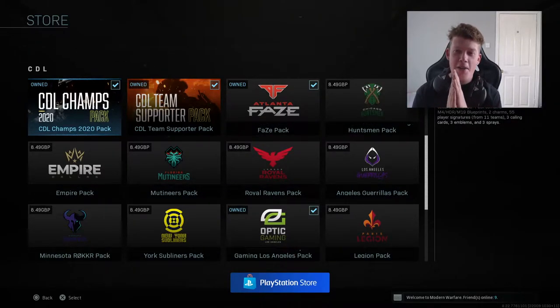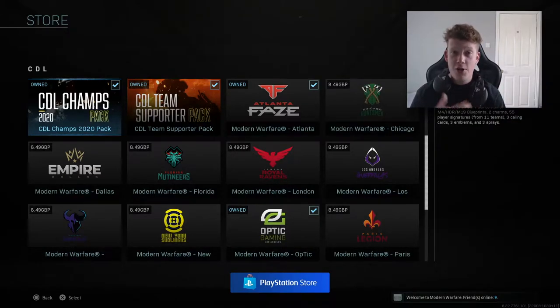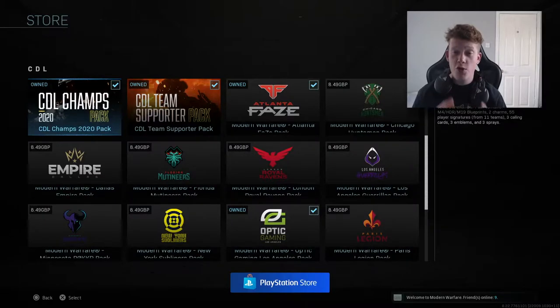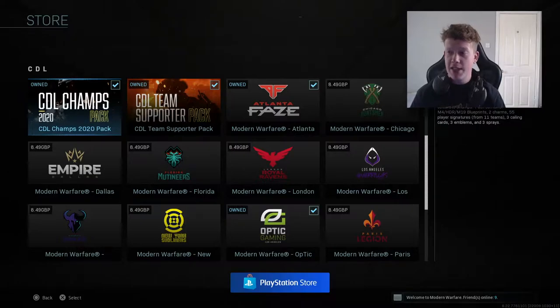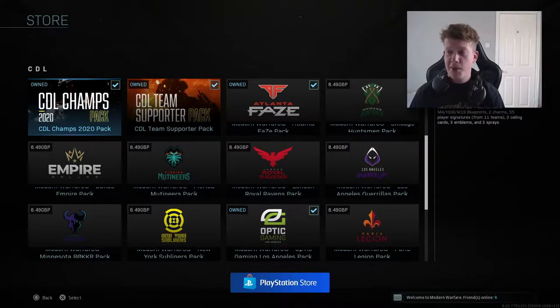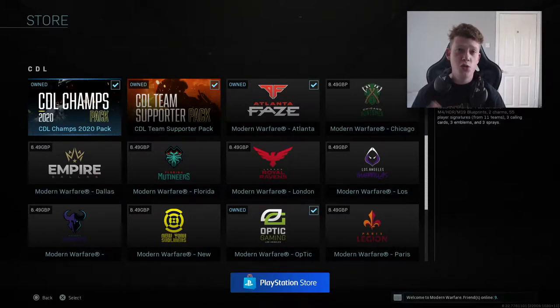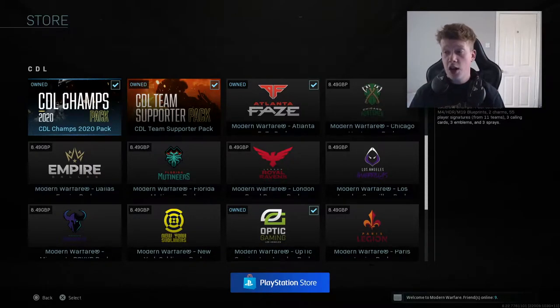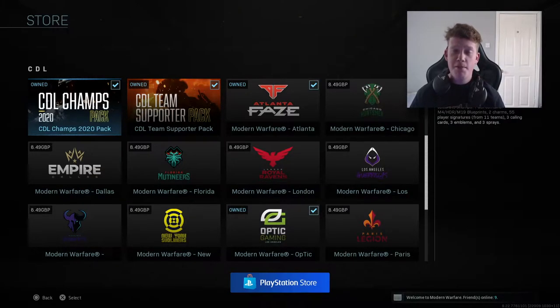It is £12.99 — I'm not sure how much that is in dollars or whatever currency you're in, but I'm sure you have a rough idea. It comes with three weapon variants: the M4, the HDR, and the M19. Two charms, 55 player signatures from 11 teams in the CDL — apart from the Huntsman, not sure why. Three calling cards, three emblems, and three sprays. I decided to purchase it just for the calling cards, which I really like.